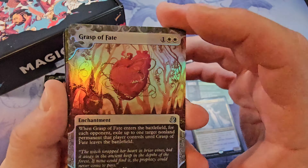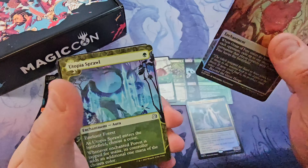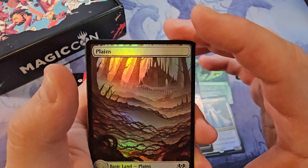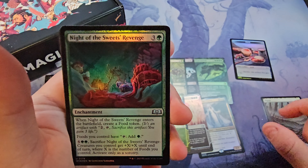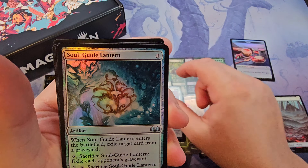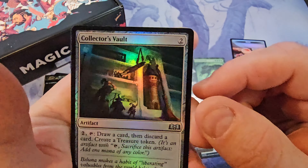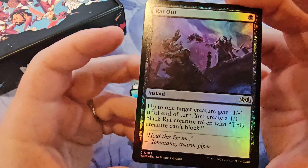Standard frame Grasp of Fate, uncommon. Utopia Sprawl, uncommon. Beautiful full art plains — if you watch this channel, you know I love myself some full art lands. Night of Sweet Revenge, uncommon. Soul God Lantern, uncommon. Man, I forgot how pretty some of these cards are. Good gracious — Collector's Vault. Rat Out — got ourselves a common.